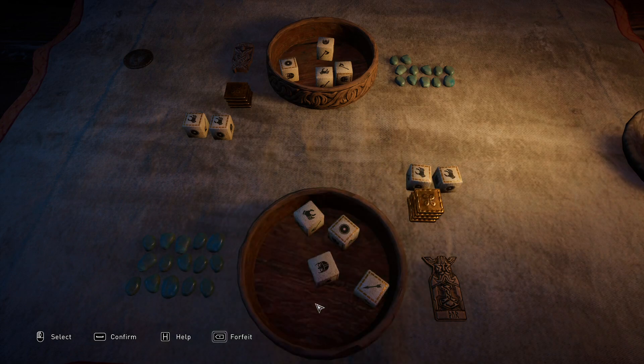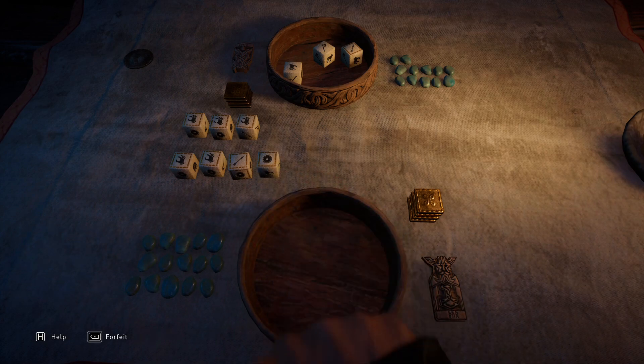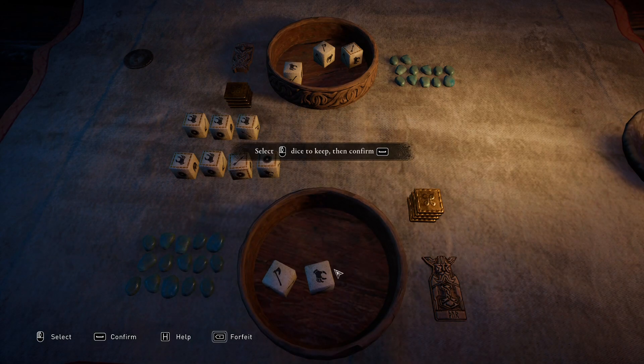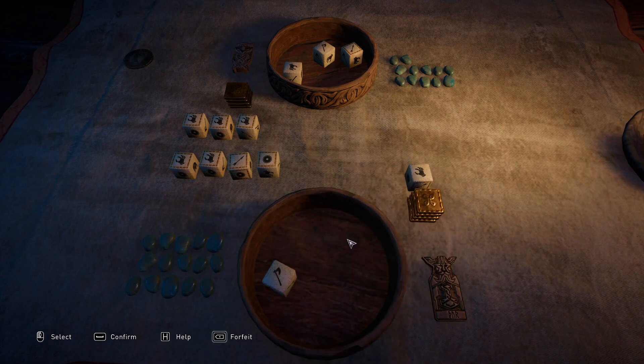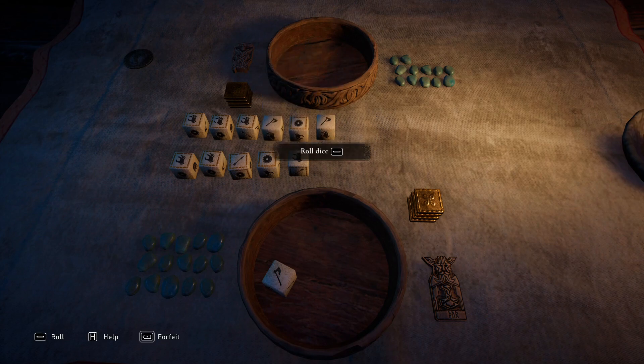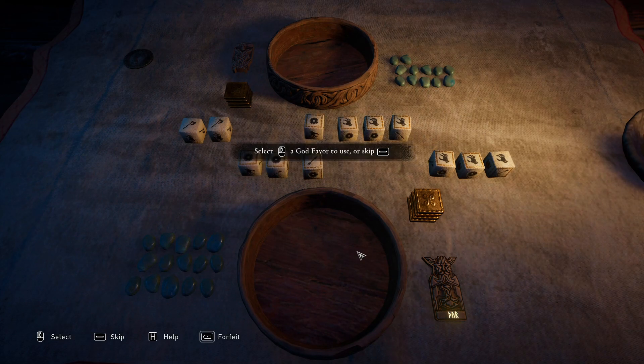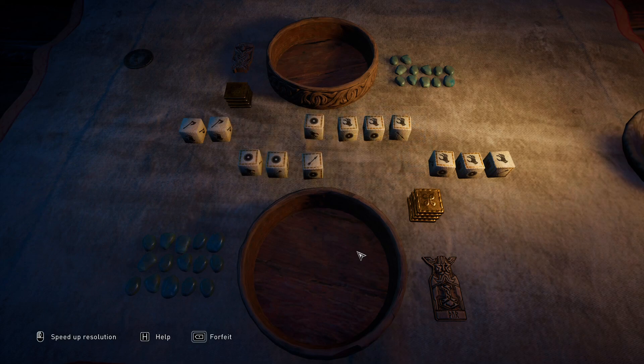I'm going to steal them back, and then use that because we've got four god tokens. I'm losing three of them so I get one extra. Now I'm going to steal one of them and hope I get a god token off the last roll — and I did. So we're nabbing three each; I'm going to skip for this one and see how many tokens I end up with.